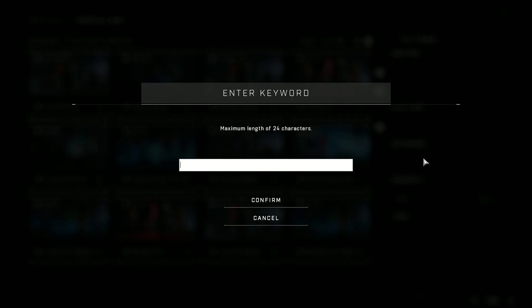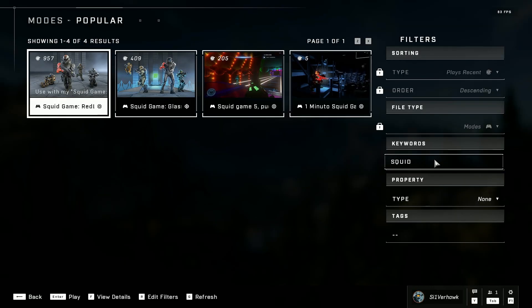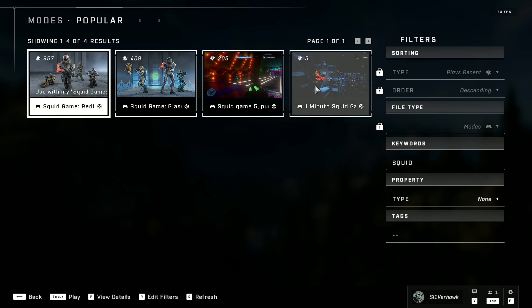I get lazy and I just typed Squid to find that Red Light, Green Light. You might be able to surf through it, but I just typed Squid. And that's about it — then you press Play and you're all set.